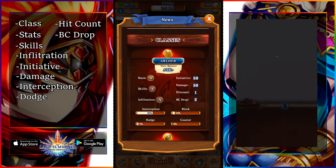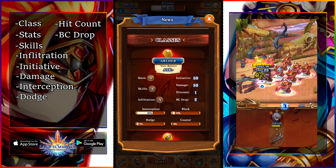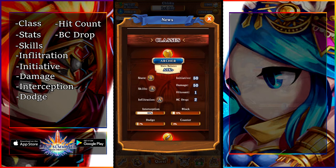Next up is dodge. You'll see the dual sword unit is just standing there taking all these hits, but you notice that the enemy is missing a couple. That is pretty much what dodge does for you — it helps you dodge a couple hits so you take less damage.